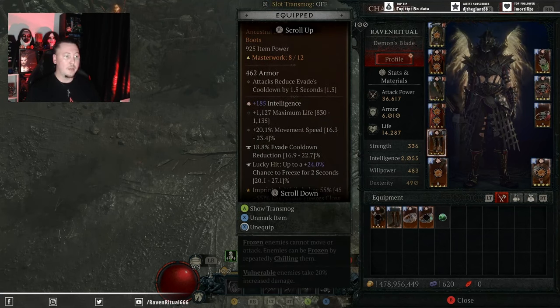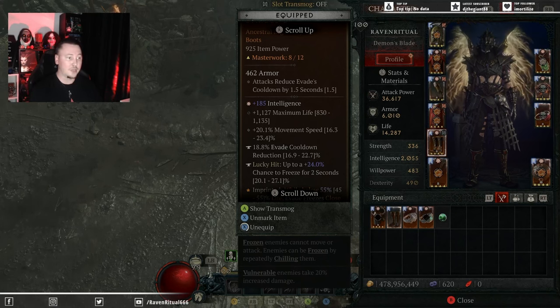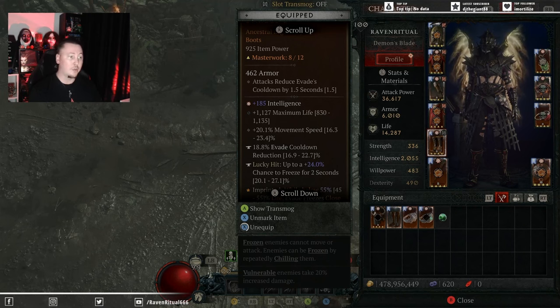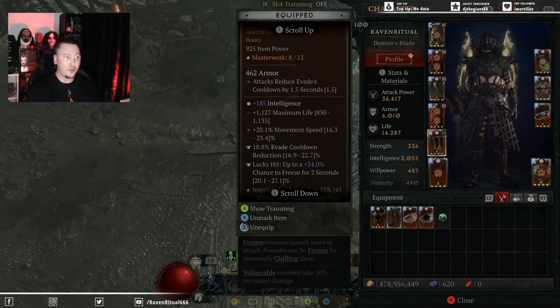For the boots, it doesn't really matter too much what you Masterwork — ideally Intelligence for the extra damage — but it is very good to have the evade cooldown reduction. We don't really run through the pits. You'll teleport to move around so you can keep holding down Firebolt to proc Hectic and get your Flameshield back quicker. Evade cooldown reduction is very nice to help you with some mobility.